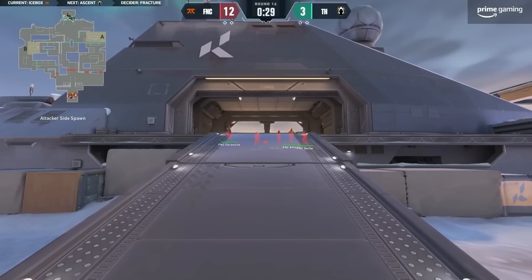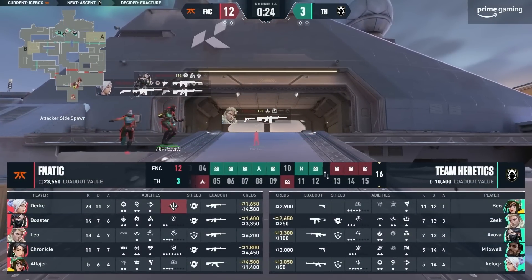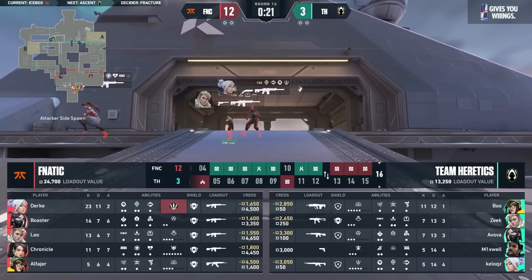Heretics had a pretty good game on this map last week — I think 13 and 5 was the final score line. Fnatic just reminding them — look, you might be alright against other teams, but they ain't Fnatic when you're coming up against them.